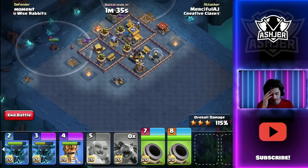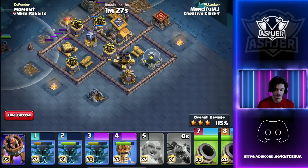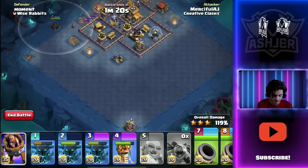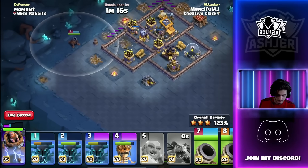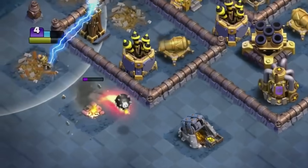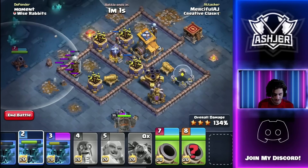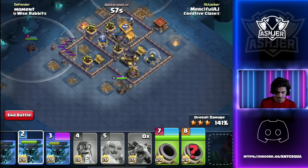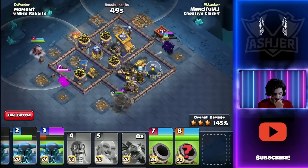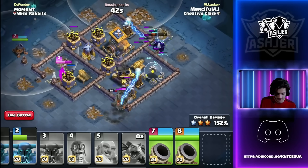With those corner buildings out of the way and two defenses down, we have a straight shot from the corner with three Pekkas and the Battle Machine to take down two Cannons and the Mortar — should be pretty easy. The Guard Buildings will be a little distracting but I'm feeling really good. We'll start in the Battle Machine, then a Bomber onto this camp, then Pekka number two. The Bomber gets flung by a push trap — I've never seen that before — but at least we get down the Tesla. One, two, three Pekkas go in, and there's another Tesla.